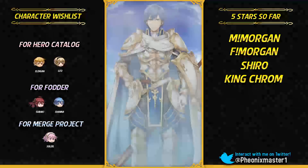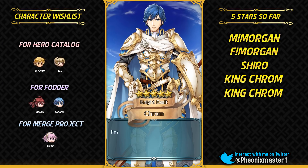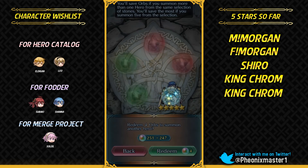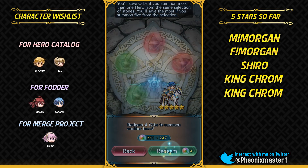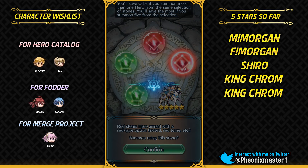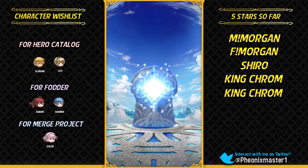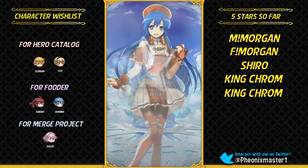I actually summoned a 5-star Hinata on that banner — plus speed minus resistance IV. So I'm gonna be building him up. Oh my god! Another Chrom! Can you please be plus attack IV? That would be so good. He is minus attack IV and plus resistance — that's not very good. But still, I've got a plus HP Chrom and minus defense. I think I might merge this one, honestly. I probably will not be foddering him off for Chill Defense. And I'm gonna be getting a Lilina.